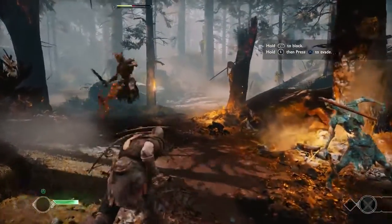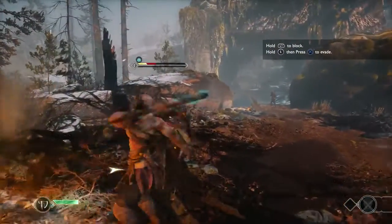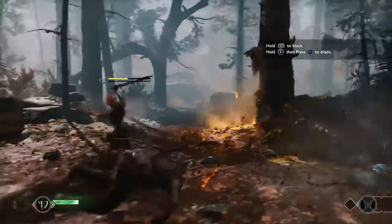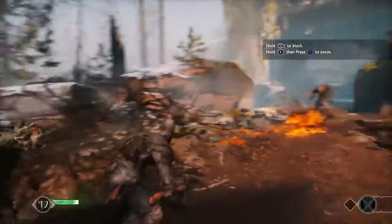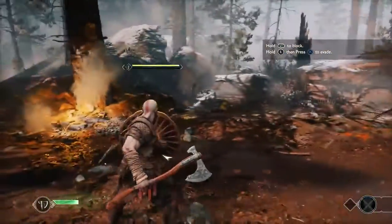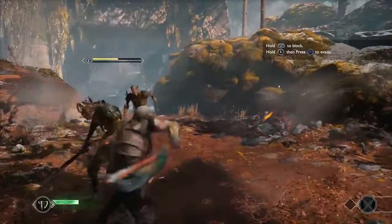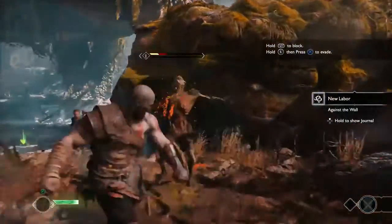Now, Kratos' fisticuffs is very, very fun in this game — it's as much fun as the axe. I loved whenever I would throw the axe and then just start beating up on somebody else. Occasionally you'll have an enemy where you actually have to use that tactic; it definitely wants you to use everything in your arsenal. You have completely different movesets depending on whether the axe is in his hands or stuck in an enemy's chest.